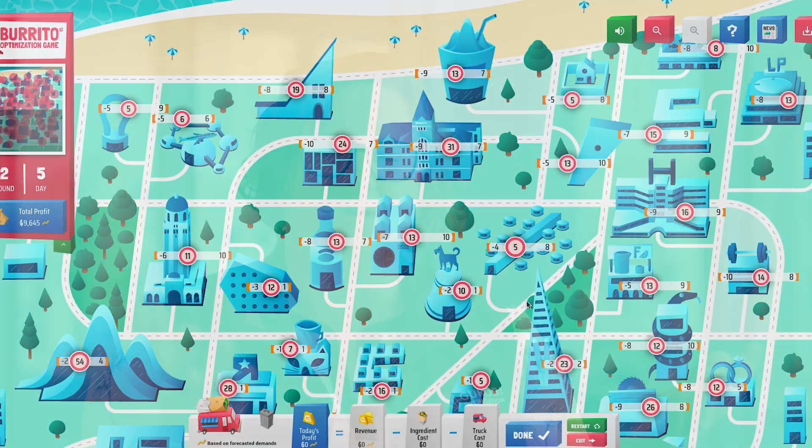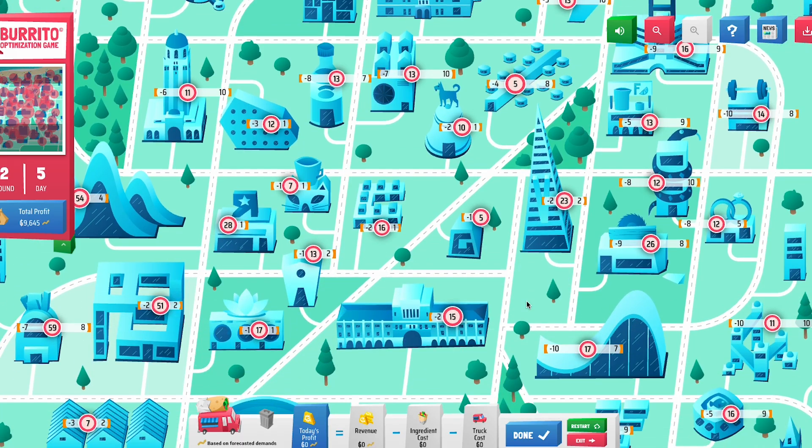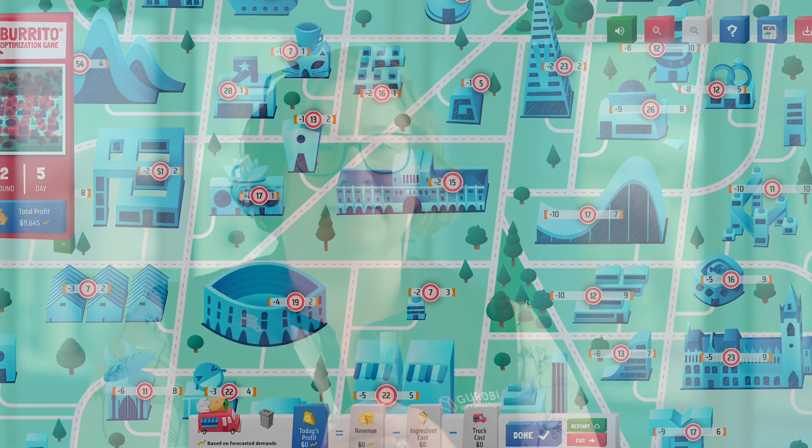The Burrito Optimization Game starts pretty simple — there are only a few truck locations and a few demand nodes. But as you scale up to, say, day five, round one, everything's open: there are many truck spots, many demand locations, and there are actually 70 quadrillion possible solutions.